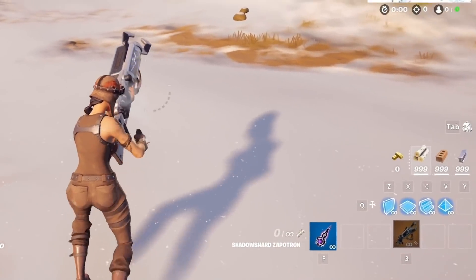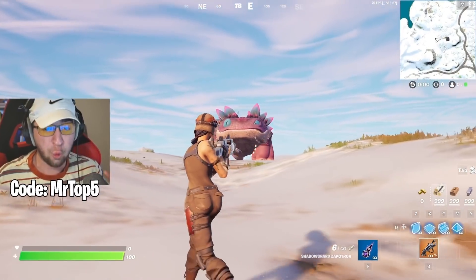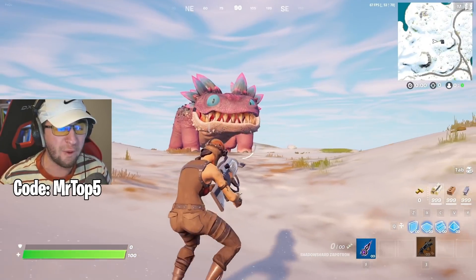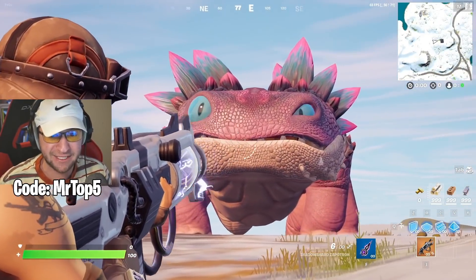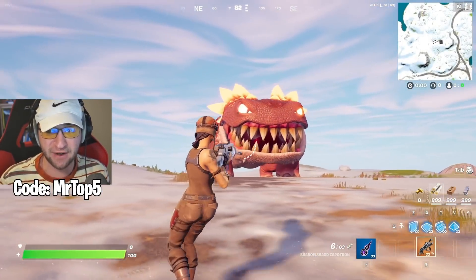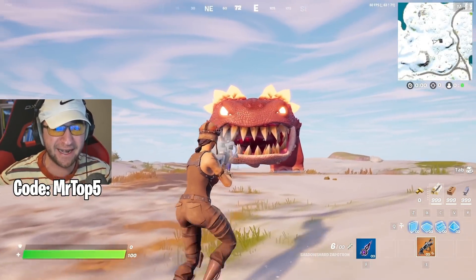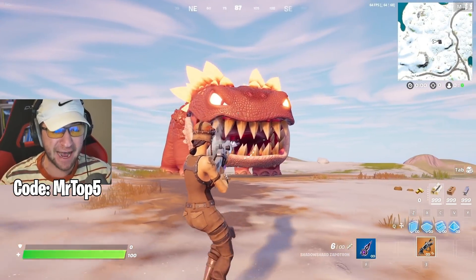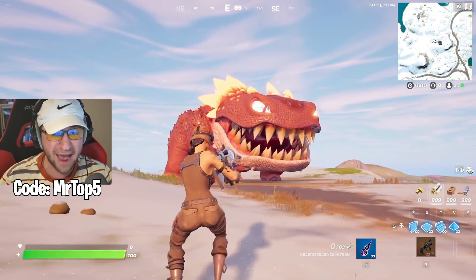This is the Zapatron! One of these guns apparently will eliminate Clombo! How much damage did that just do? The Zapatron versus Clombo — will that eliminate him? He's looking very, very mad! This is the first time Clombo has ever met the Zapatron!